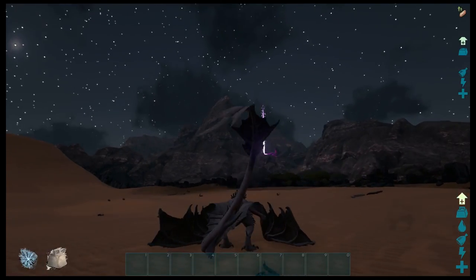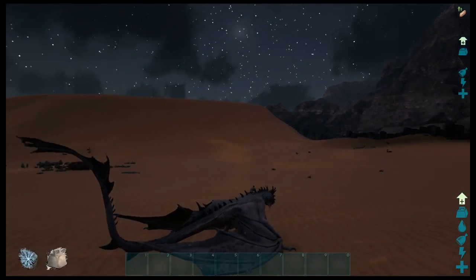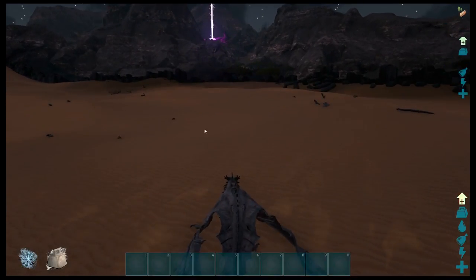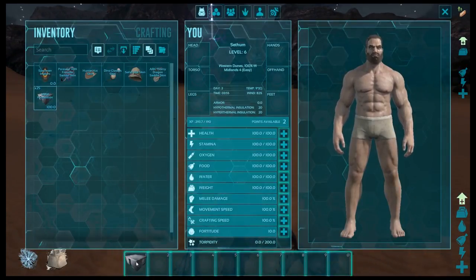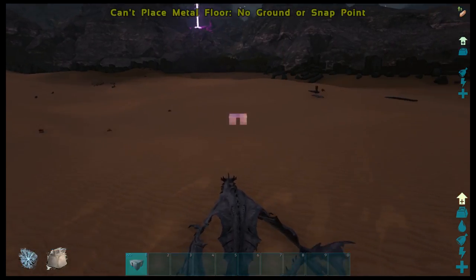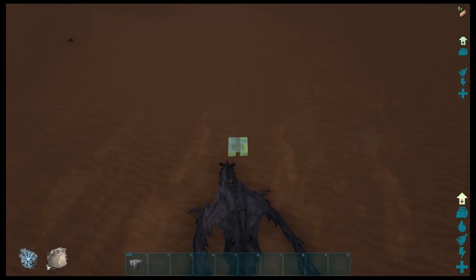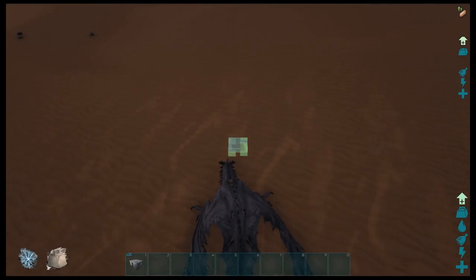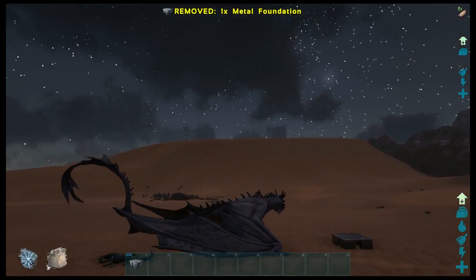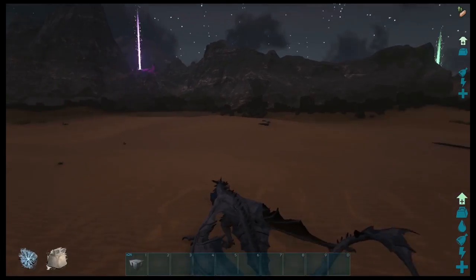Since the release of patch 256, flyers have been hit heavily with the nerf bat and it is quite difficult nowadays to get a wyvern egg, especially for people that are just starting out on Scorched Earth. Well, it was until this video, because I am going to show you a really good tip on how to get it and hopefully this will make life easier for a lot of people.